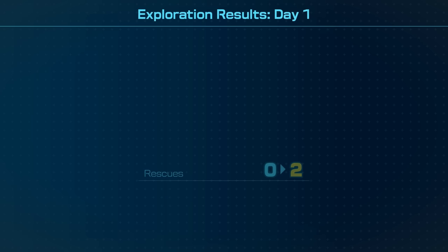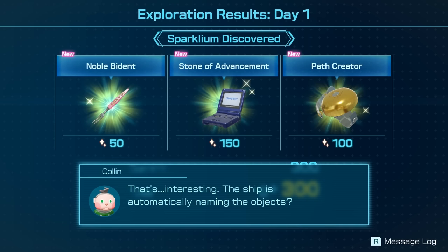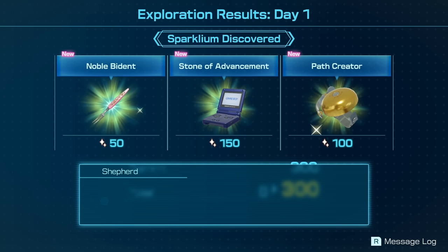I feel pretty good about that — Colin and Shepard rescued. And we got a noble Biden, stone of advancement, and path creator. Interesting — the ship is automatically naming the objects. We encounter unknown objects on our missions all the time, so I had a naming AI installed on our new ships. Apparently it was co-created by a famous appraiser — it's more sophisticated than I expected. Pretty impressive. A backup power source probably would have been more helpful.